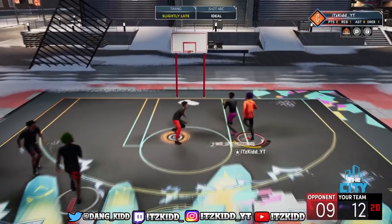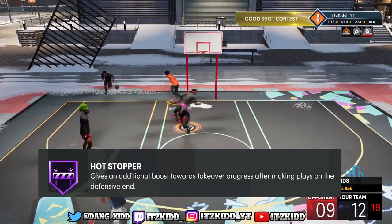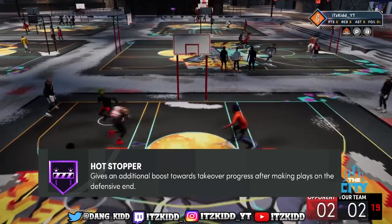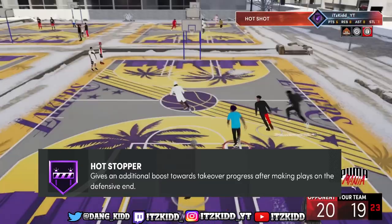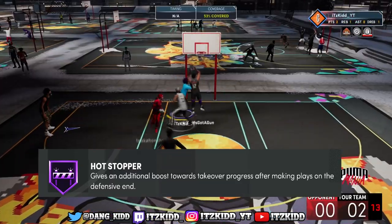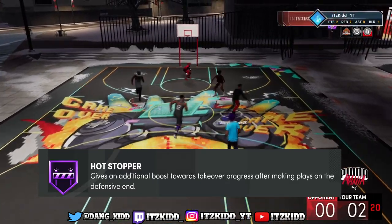For all the lockdowns out there, or if you are known to make the big plays on defense, the Hot Stopper badge is the perfect badge for you. Whenever you make a big defensive stop — like getting a steal or a block or something like that — you will get a great boost to your takeover meter.